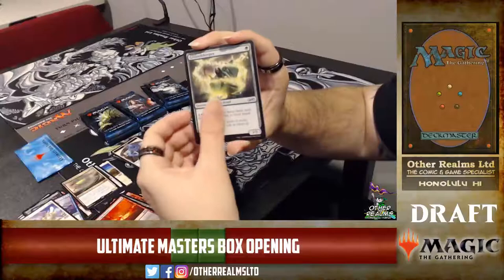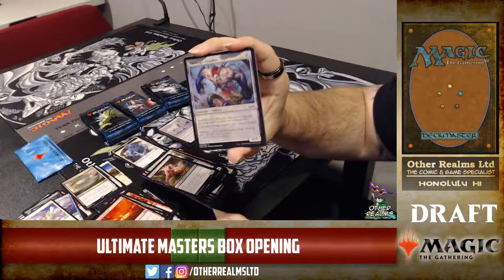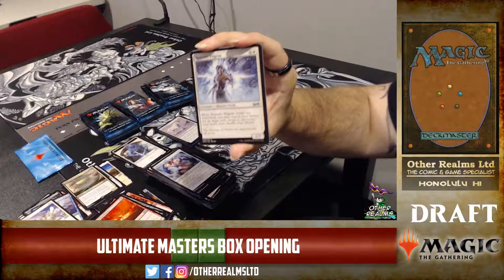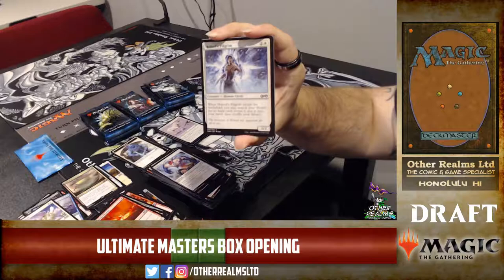Groundskeeper — a nice one for dredge. You can return a basic land from your graveyard back to your hand. One-mana 1/1. Is Sylvan Safekeeper in this set? No, that would have been a cool one with Ulamog's Crusher. Heliod's Pilgrim — search your library for an aura and put it into your hand. Three-mana 1/2.